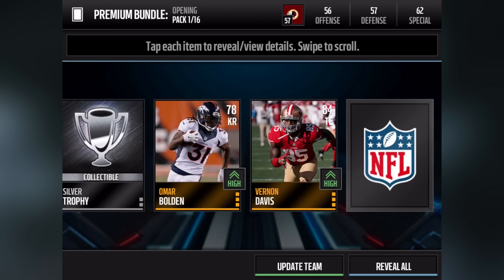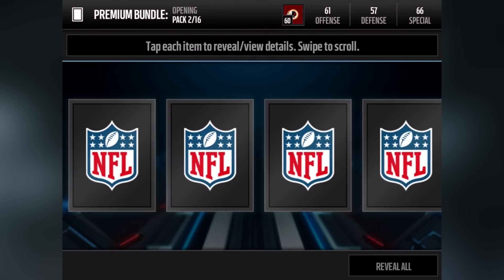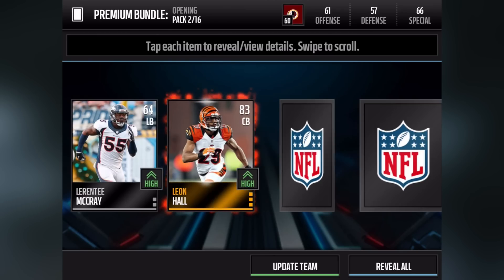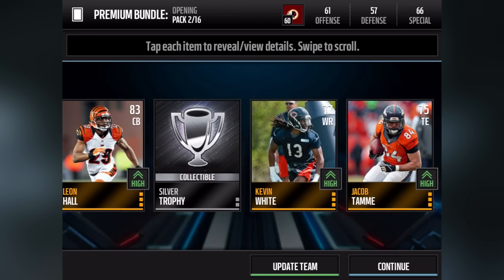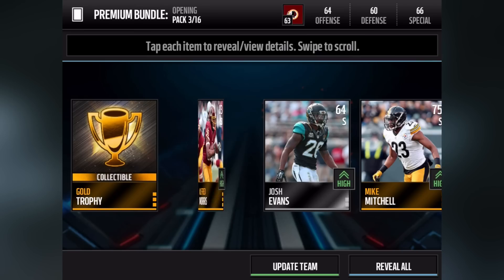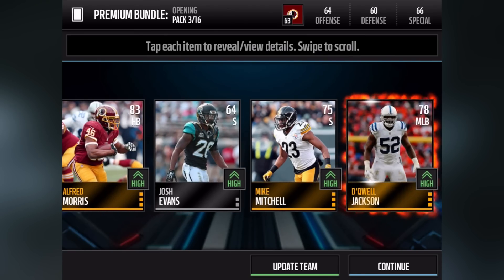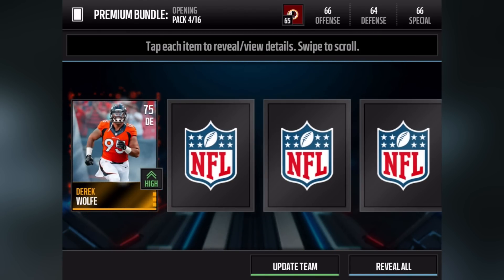Right off the bat we get Vernon Davis as our tight end, and that last card is Brian Winters. Moving on, one by one we open these up: our defense gets a huge improvement with Leon Hall as our cornerback. We also got Kevin White, the rookie for the Chicago Bears. Moving forward we get Mike Mitchell as a safety.